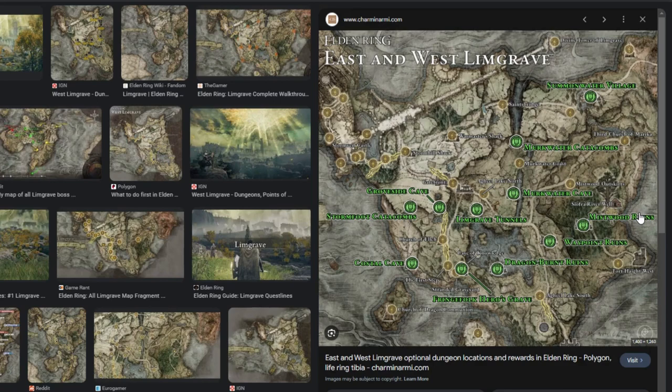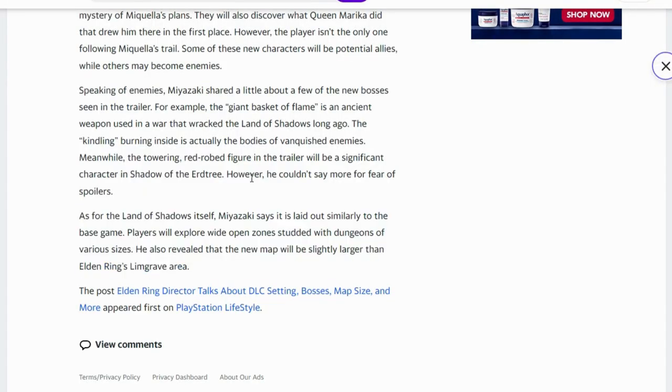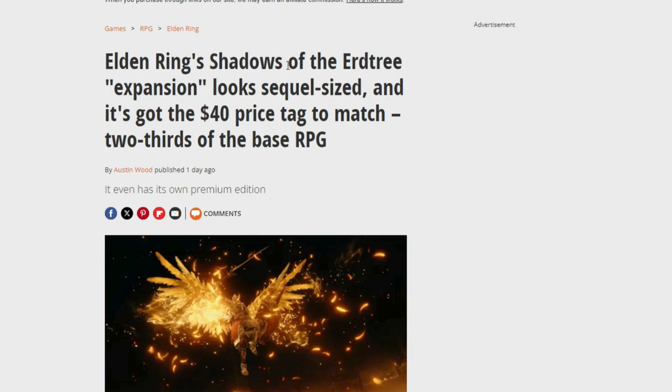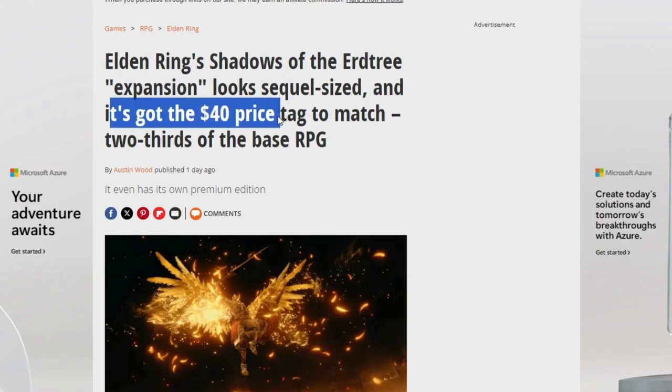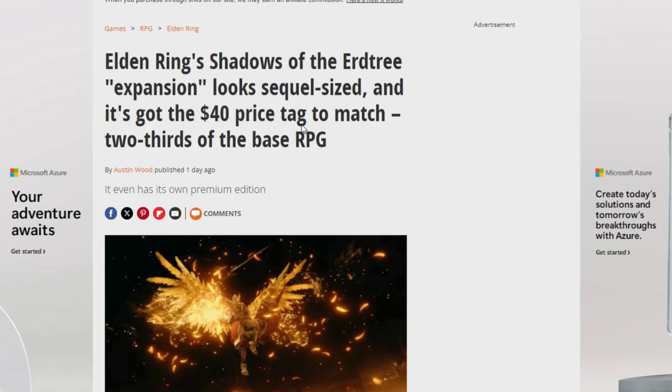Limgrave is not only big but has a ton of caves, side content, multiple biomes, a legacy dungeon, Evergaol, swamps — it has it all. And considering the variety of environments we saw in the trailer, we're in for a treat. Miyazaki also revealed in this interview that there are going to be a total of about 10 bosses — I suspect around five to six are storyline bosses for the DLC and four to five will be optional side content, which for a DLC is pretty damn good. The price tag for the pre-order for Shadow of the Erdtree looks to be about forty dollars — two-thirds of the original asking price of the base game.